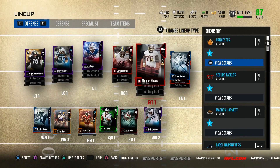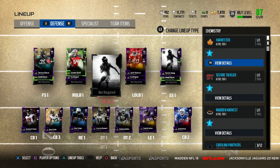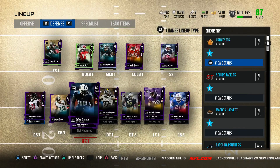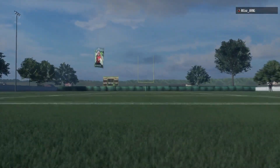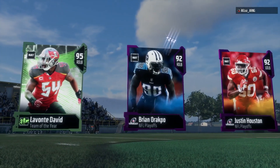Hey guys, I'm Mikey Maback here for another video. Welcome back to another No Money Spent Squad series. Today we have two new pickups: Kareem Hunt and Sterling Sharp. I'm going to see if they can help us out in this gameplay to get the dub.